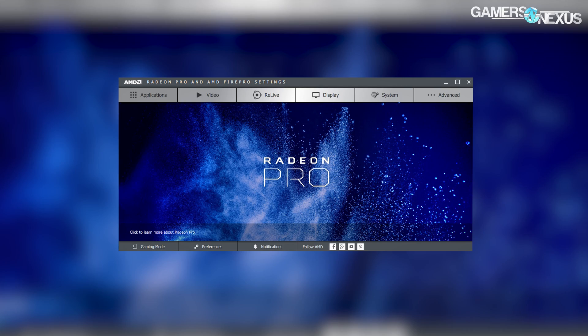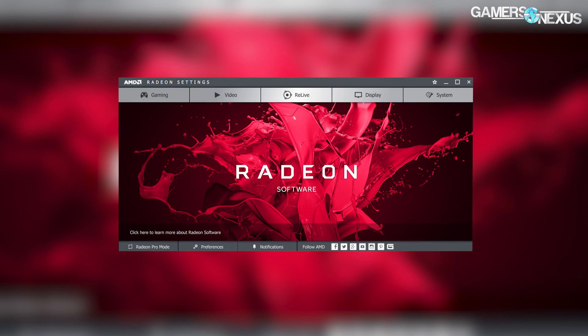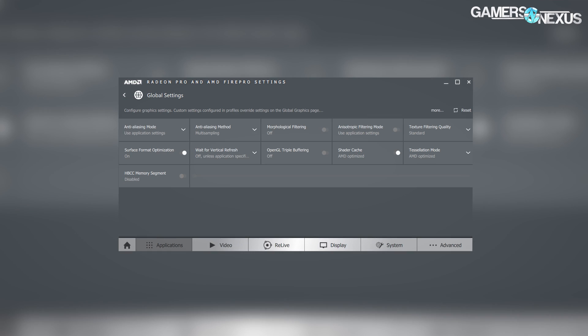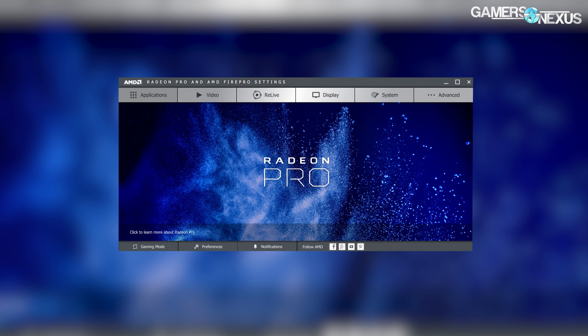Pro mode is a slightly changed version of Radeon Settings. If you have an AMD card you probably know what Radeon Settings looks like — gaming mode is identical to that, including Wattman and Radeon Chill and really every other tab on the page. Pro mode removes Wattman from the interface, though you can still overclock using a third-party application. Radeon Chill is also removed from the interface with pro mode enabled. So the immediate visible difference is a UI change.